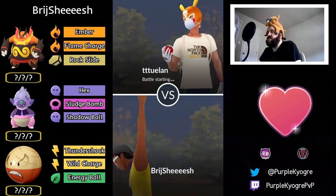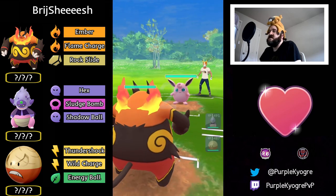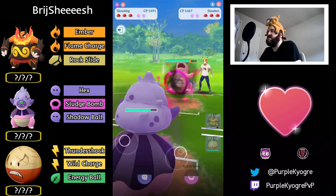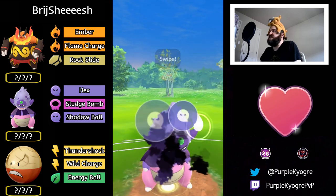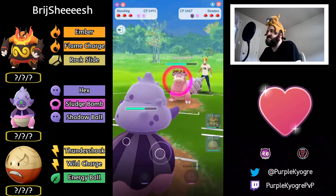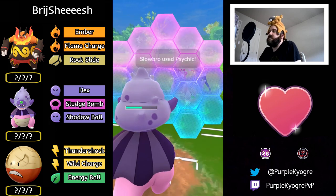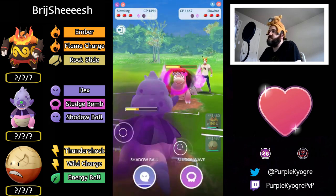We have more battles — let's move on. Emboar into Wigglytuff — tough. Again it's a Fighting type in addition to Fire, so it's not resisting Charm. They switch into Slowbro, out comes Slowking. Slowking going for Shadow Ball — it will KO if it connects. It doesn't connect, and they go for an attack as well — a Psychic. Slowking shields.